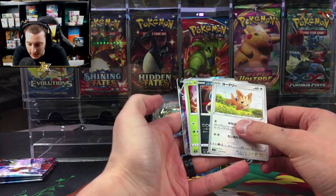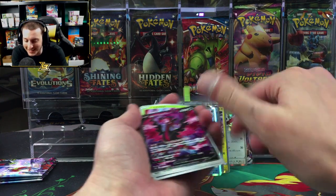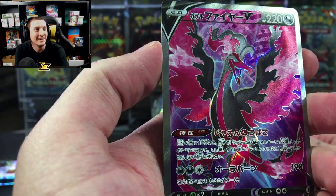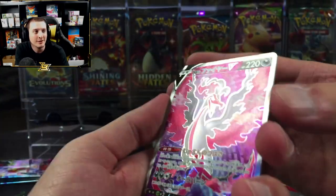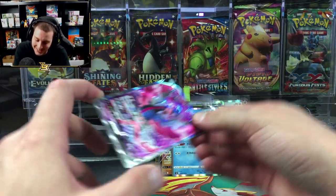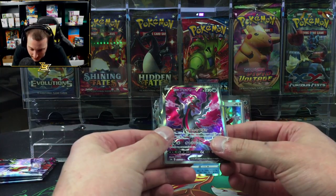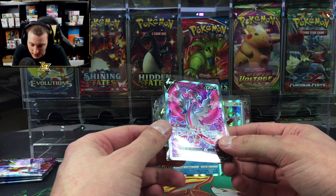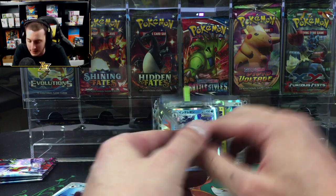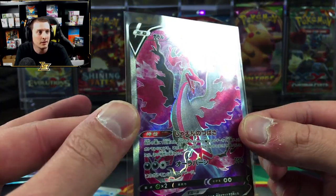Oh, you got another secret! Oh, it's a Moltres — it's not the alternate but let's go! Whoa, look at that! That is so sick! The alternate is like the best card I've ever seen but this one looks so good too. The colors are so sick — the pink and black.